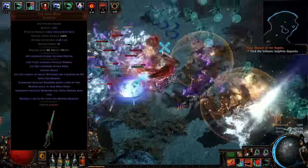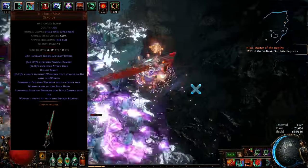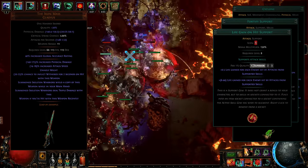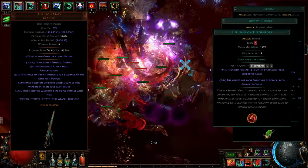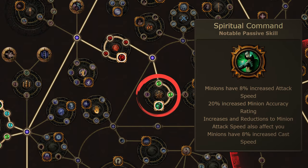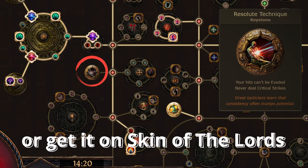We are not yet done with the Iron Mass setup. To trigger it constantly we need several steps. In the gem setup we are running Cyclone as the hit register, then Fortify for great damage mitigation, and Life on Hit support to benefit from melee range and provide great life sustain. Faster Attack support is a very solid addition. We also get more attack speed from Spiritual Command notable on the passive tree. Then to guarantee every single hit from Iron Mass, the build takes Resolute Technique Keystone.